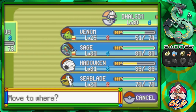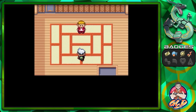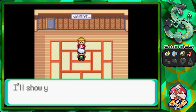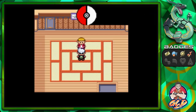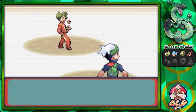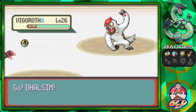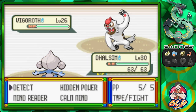Let's go straight for Dalsim. Hopefully Dalsim can have a good move. I'm not going to take it easy just because you're the leader's kid. Taking on Burke, coming out with a Vigoroth. This Pokemon is very, very scary.